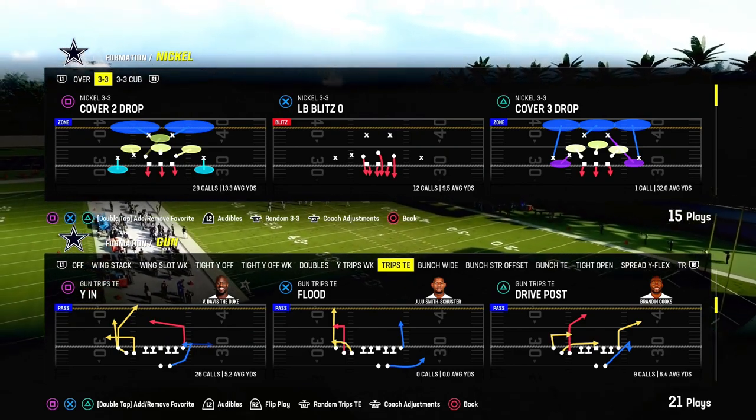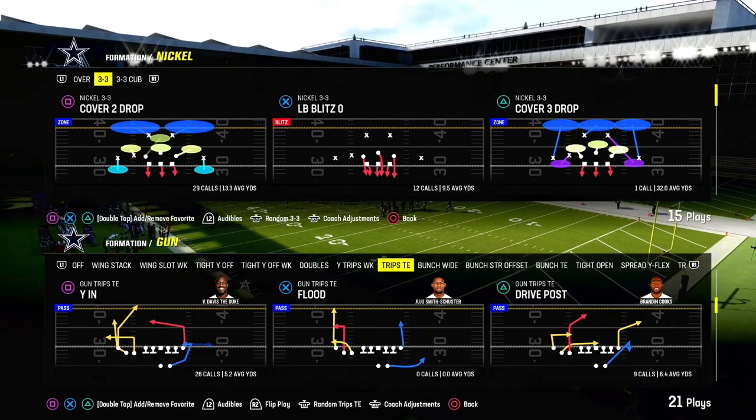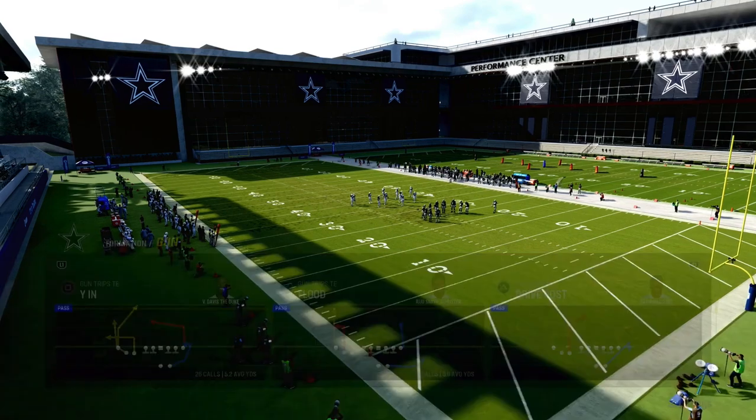I'm going to show you the best cover two beater in Madden 24. It comes to us out of the New England Patriots playbook or the Packers playbook, and we're looking at the trip side in formation. We're going to be going over the play YN.